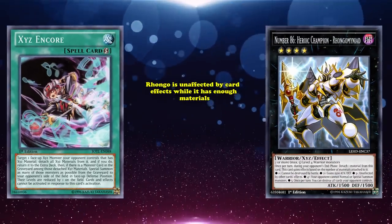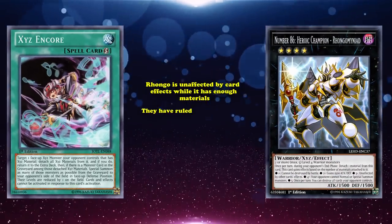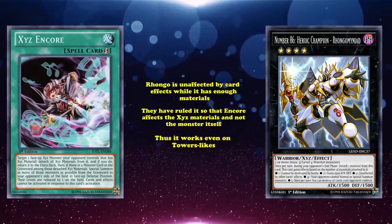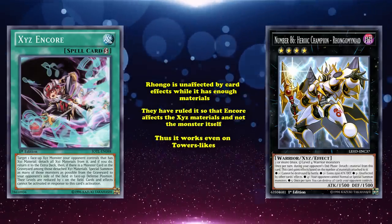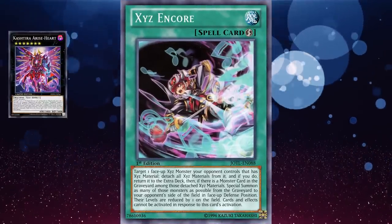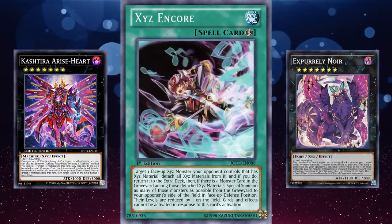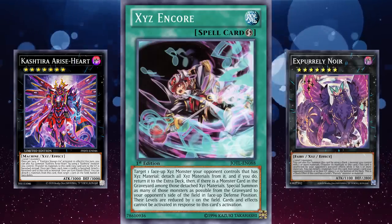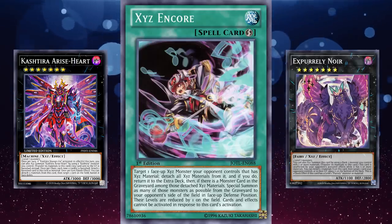Even though Rongo is unaffected by card effects while it has no materials, they've ruled it so that Encore affects the Xyz materials and not the monster itself. Thus it works even on towers-like cards. This card was actually seen a decent amount of play as soon as last format to out Arise Heart and Expurrely Noir, as their materials would either get banished or be mostly spells respectively, so your opponent wouldn't get enough summons to overwhelm you anyways.